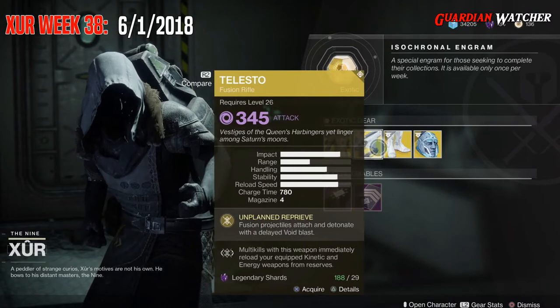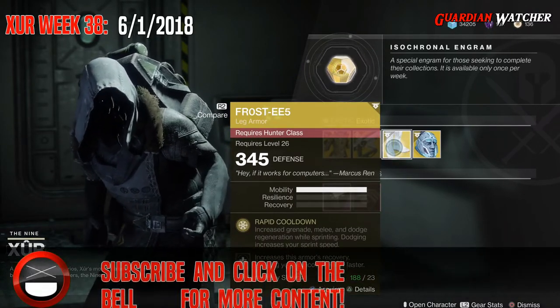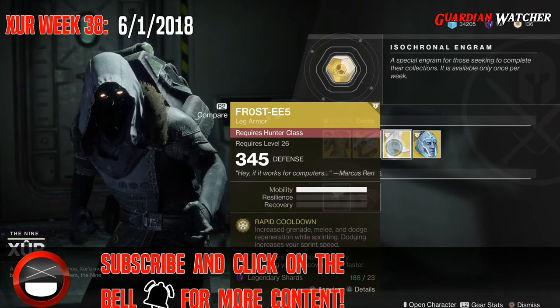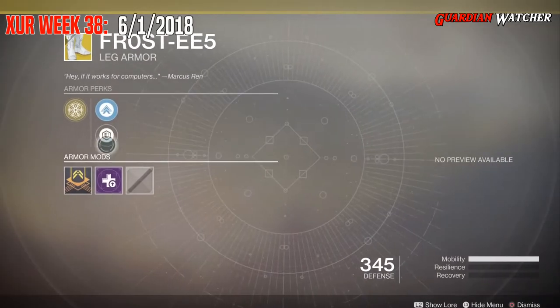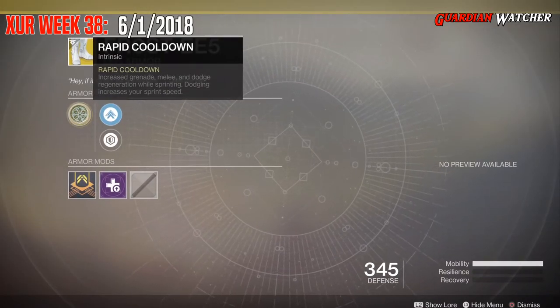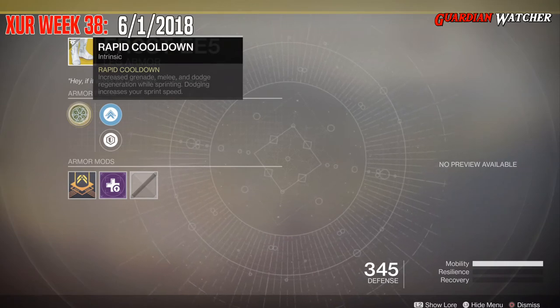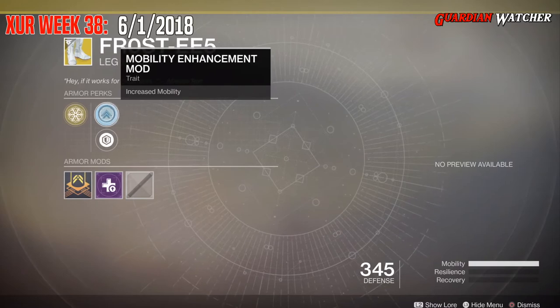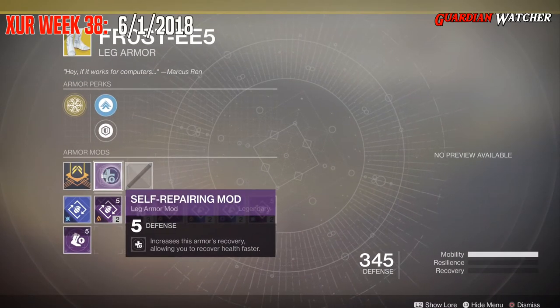Now we're going to skip over the Weapon of the Week and go straight to the next exotic armor, which is the Frost EE-5 for the Hunter, and this comes with three mobility. The intended perk on this is Rapid Cooldown, which increases grenade, melee, and dodge regeneration while sprinting. Dodging increases your sprint speed. Then we have Mobility Enhancement Mod, Plastillo Reinforcement Mod.